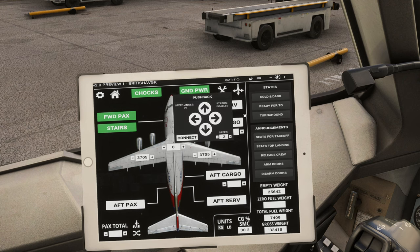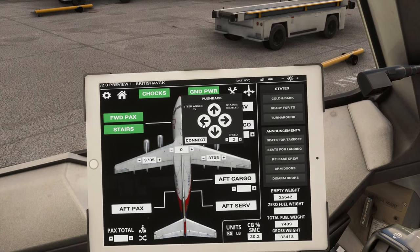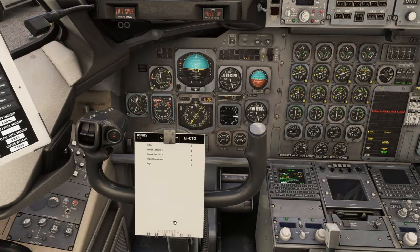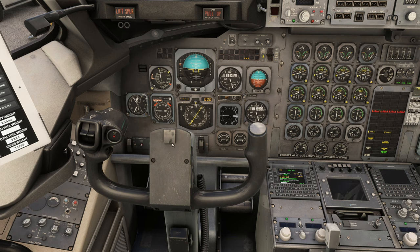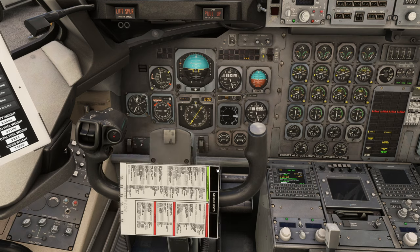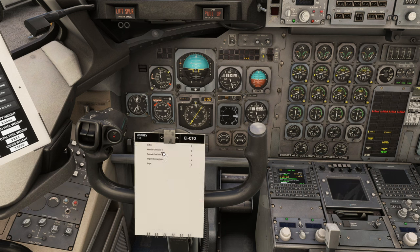There's also a pushback function so you can connect the tug directly in the EFB — no need for GSX — using the sim's own tug features and controlling pushback with arrows. You can also toggle the checklist function on or off and click through normal checklists with various prompts. Rotate CW or ACW options allow you to move pages, with far left being previous, next to toggle across, and centre returning you to the index page.